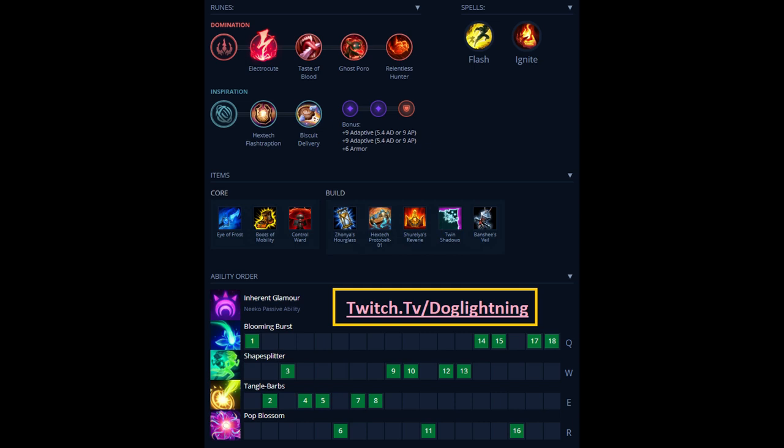Zombie Ward is also a very good option if they have a weaker early game jungler, because Zombie Ward is very good for late game vision. You can go out and clear the wards, get defensive vision down, and then place your wards aggressively — now you have both defensive and aggressive vision.